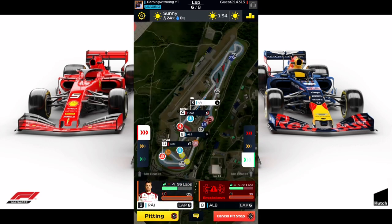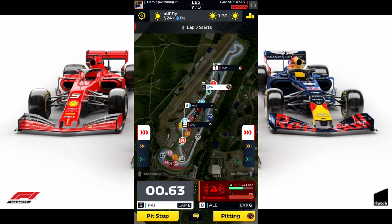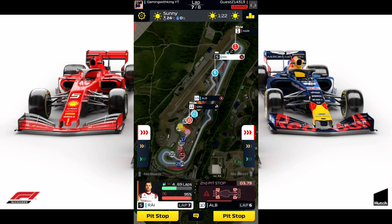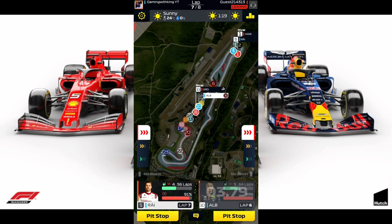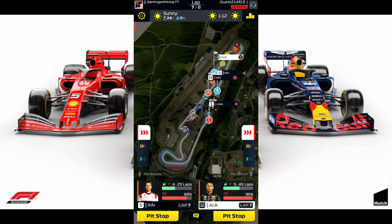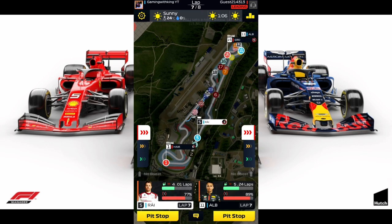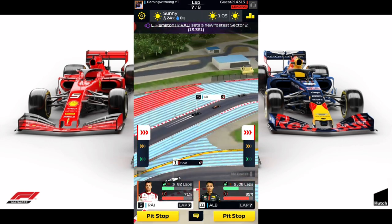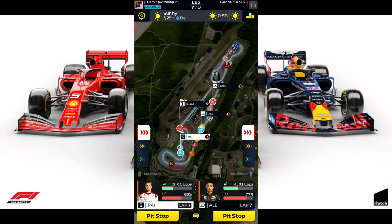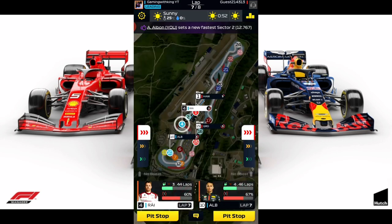Let's boost Kimi in. Let's boost Albon in. As long as we come out right behind our rival Grosjean, we should be good with Albon. Our rival is coming to pit, so that's good news for us. Now we can just go and create some distance. Hamilton should go back to pit as well, so we just need to create some space for Kimi to catch up to Hamilton and get some overtaking done. Kimi in the DRS zone — no overtaking being done. Hamilton going back to pit there.